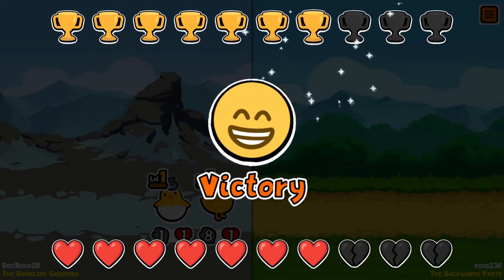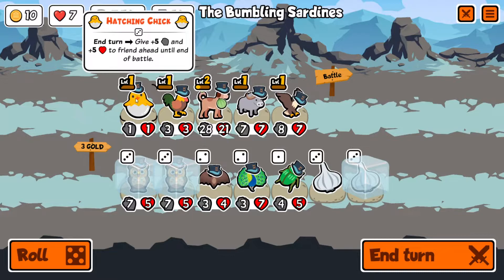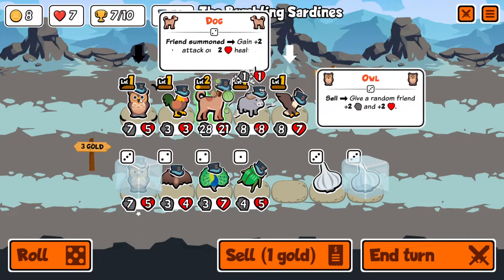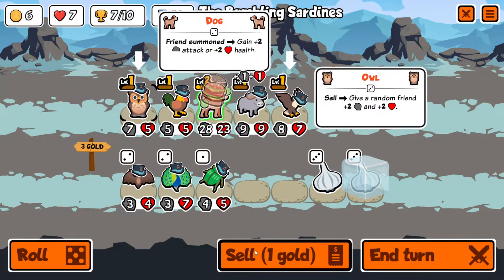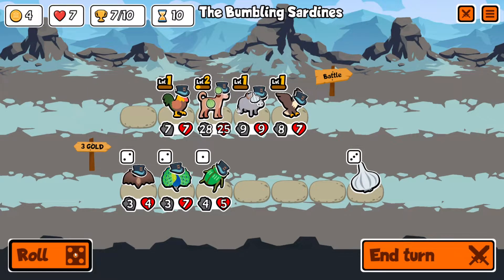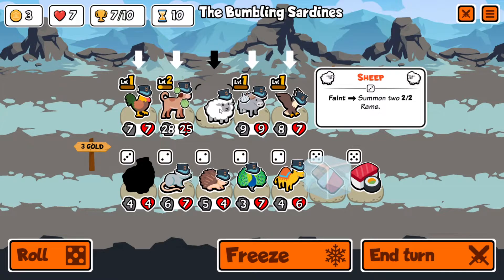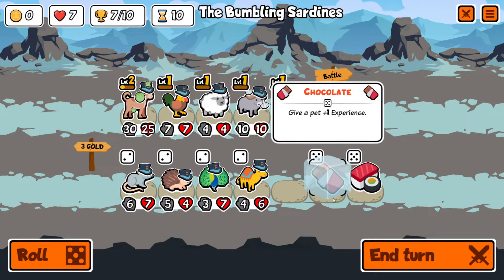Unexpected — we're at seven wins! Let's sell the hatching chick, I didn't freeze the poodle — my mistake. We'll sell, buy and sell. We'll buy and put this on four so we can roll once. Let's freeze this and run the sheep in front of the dog because it'll get summon triggers. Running the rooster in front of the dog is also pretty good.